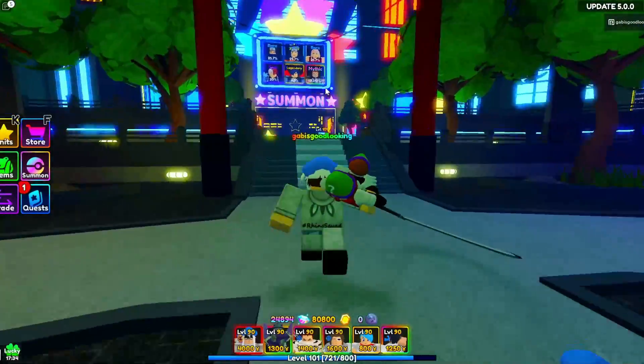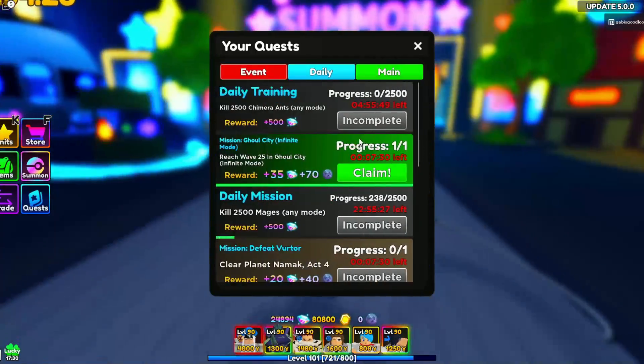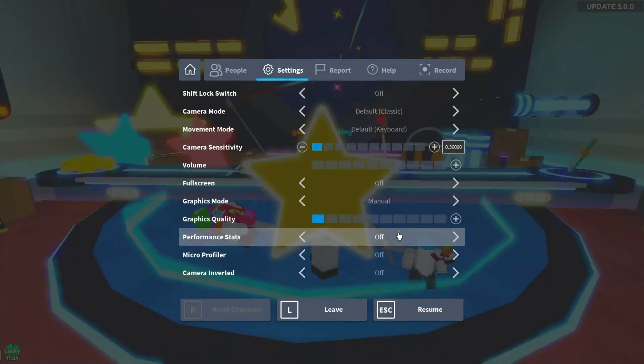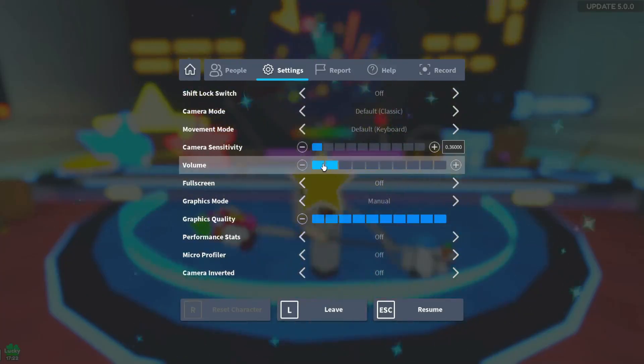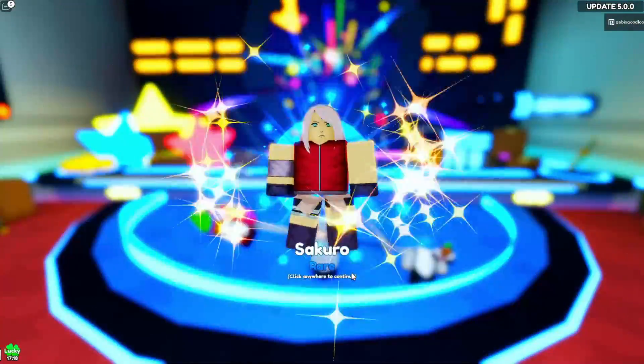What is up guys? So as you guys can see right there, Gildert from Fairytale is finally in the shop. So let's go ahead and unlock him since we have 16,000 gems with us. It's certain that we are going to be getting him, so that's really awesome.